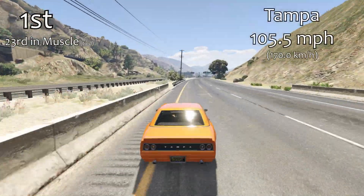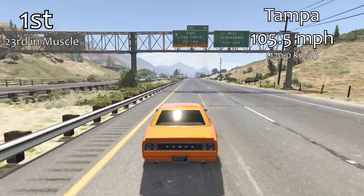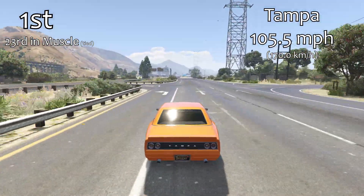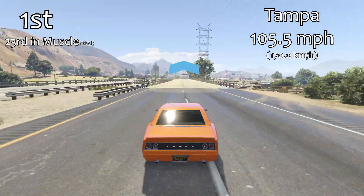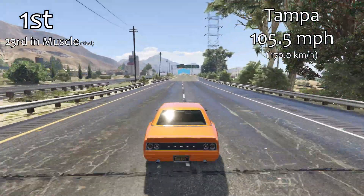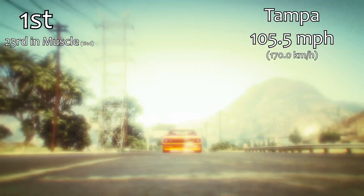Now obviously in first place is the Tampa, which has a top speed of 105.5mph. This is the reason I mentioned in the lap time testing video that the Tampa doesn't get that great of a lap time — this is one of the slowest top speeds possible for any of the muscle cars. It's actually tied for 23rd place in the muscle cars class in terms of top speed, tied with the Rat Truck of all vehicles.